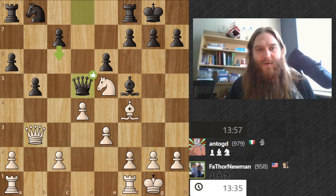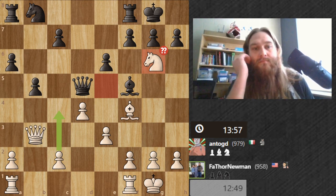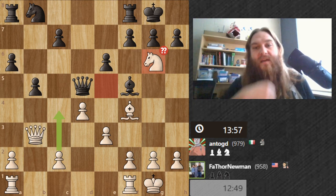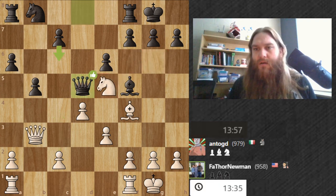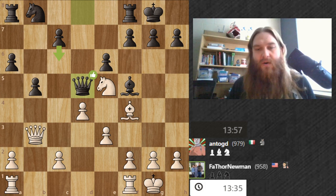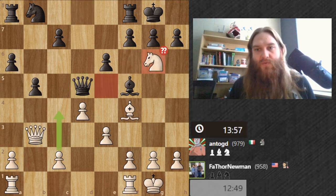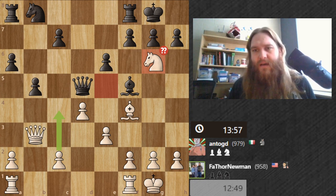Their recommended move is not that much better than what I did — only 0.02 points better. Queen back, queen up, and then — oh thank you computer — this loses a piece. So I just went from plus 1.29 points, up a pawn, to basically down a rook.